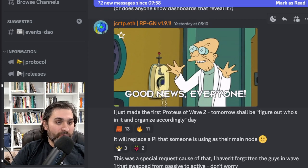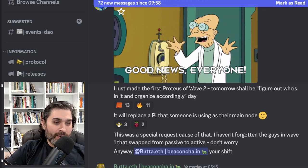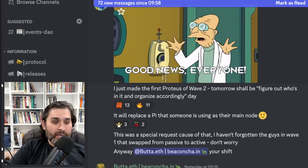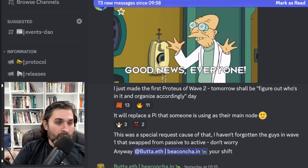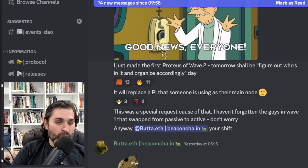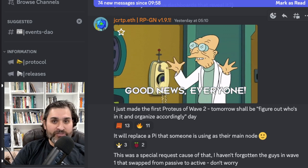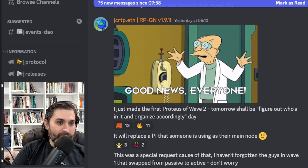Joe announced the first Proteus of wave two has been minted. There will be about 50 Protei in wave two, sent out in order of applications received. One Proteus will replace a Raspberry Pi someone is using as their main node — a special request. Joe noted he hasn't forgotten wave-one people who swapped from passive to active. The host admitted they still owe Joe a vanity plate design and apologized for the delay.